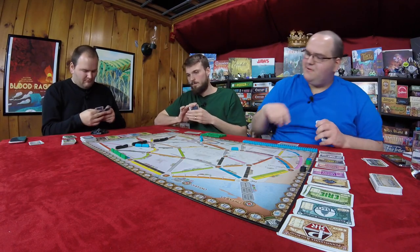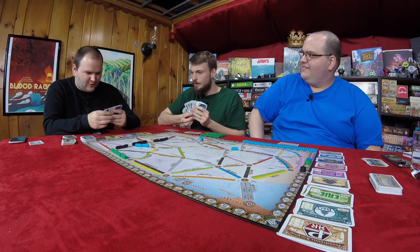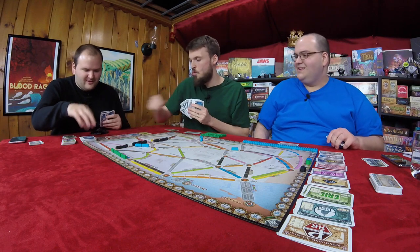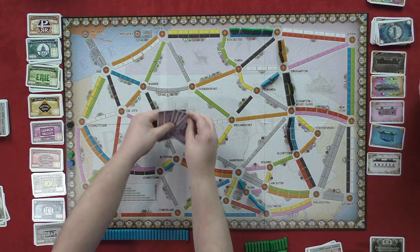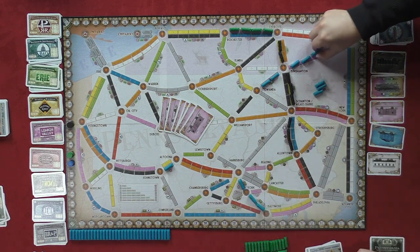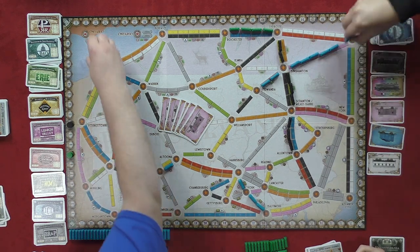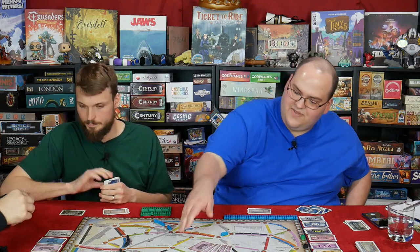I'll take this yellow. I'll take from the top. We are pretty much the most ambitious people who've ever played this game. That's what I've heard — people have told you. Six pink, doing Binghamton to Albany. Six is 15 points, all the way up to 21. There's not a single stock on that line, though. I know — it's a shame. But I got 15 points, so I'll take it.